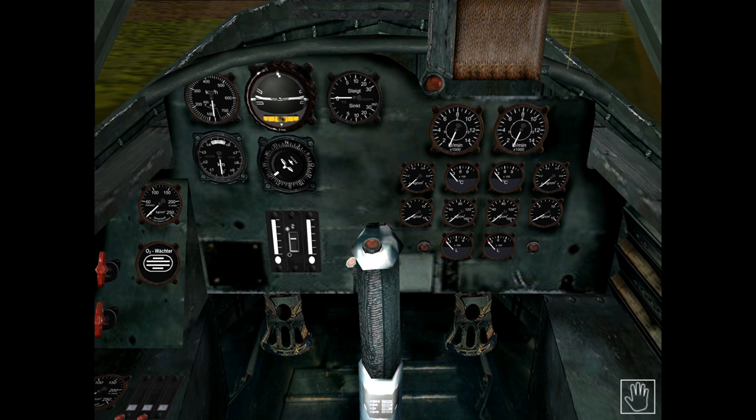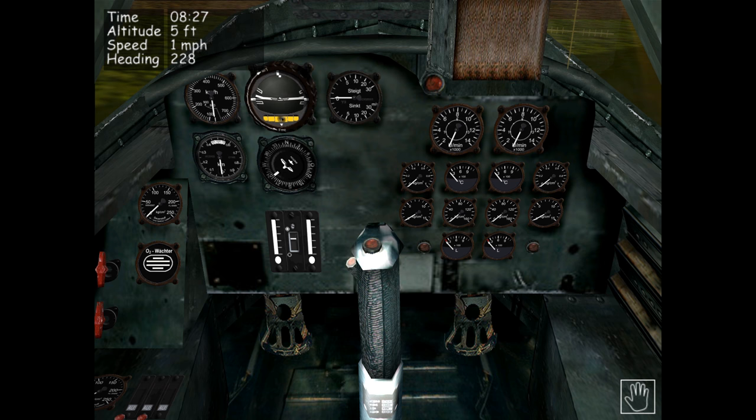Before we dive into the instruments, I want to remind you that all instruments on the German planes are set up in metric units, whereas all Allied planes use imperial units. Bear that in mind if you are using the overlay — which is set up in imperial units — as you may need to do a conversion when comparing German instrumentation to the overlay.